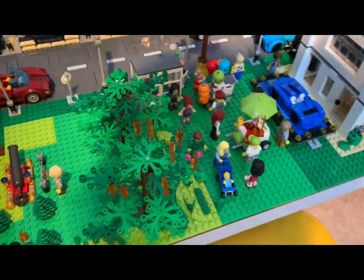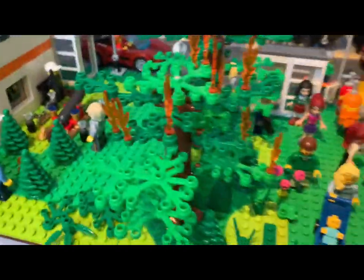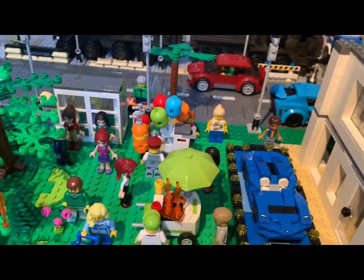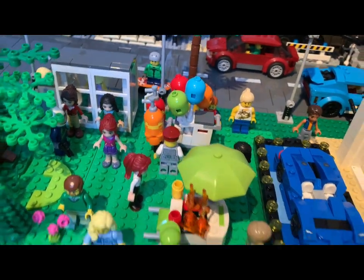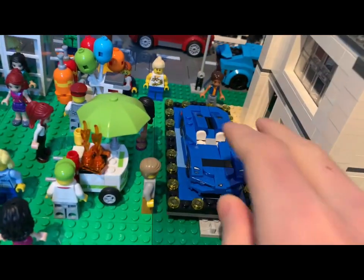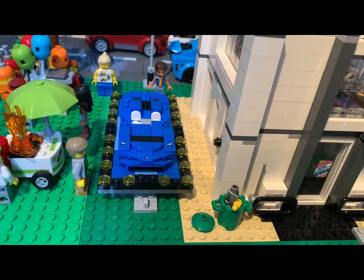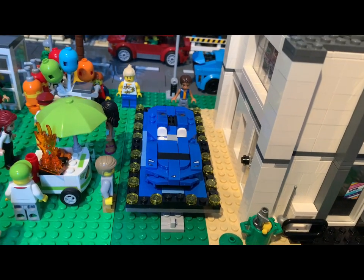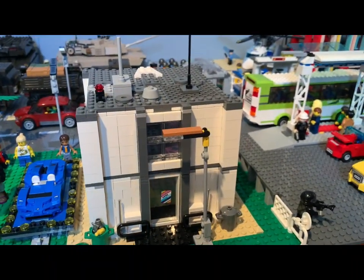There are some trees over here — one's on fire, but that comes in a set so I'm leaving it as-is to keep it accurate and so I don't lose the fire pieces. Then we go into a park or recreational area with a hot dog stand and a balloon stand — a grassy area where people can hang out. There's also a little tilted display advertising the McLaren Elva — the polybag version — like a miniature advertisement for the car.